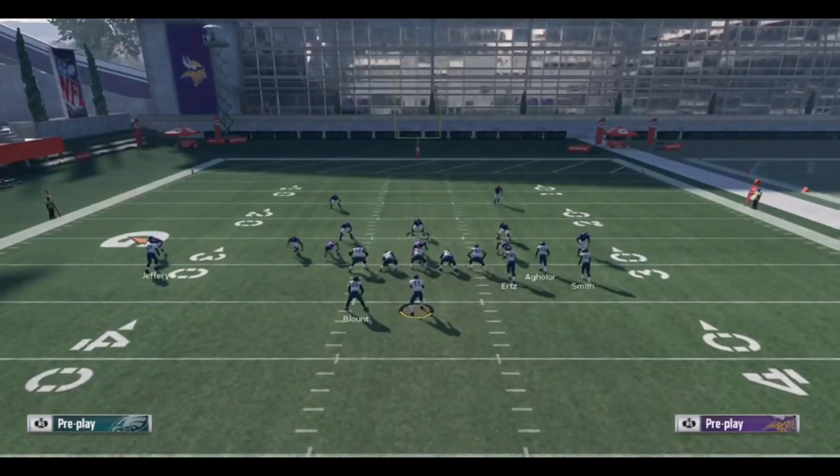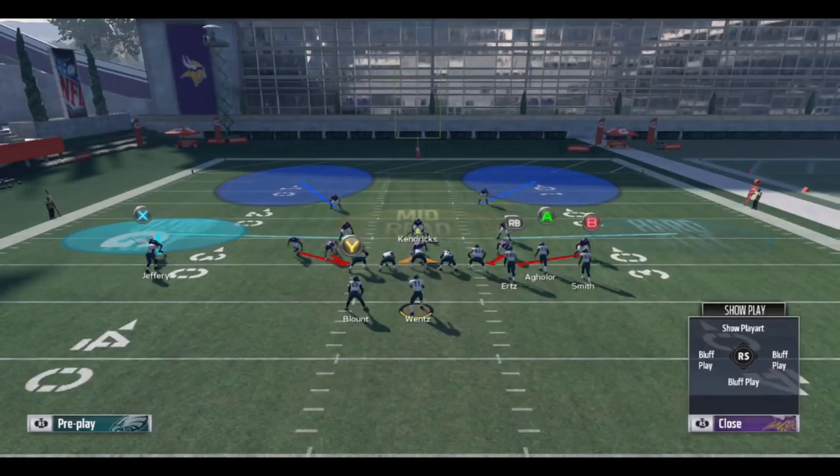I think this defense stacks up very well against gun bunch because you can go hard flat, cloud flat. Since it's a cover two shell, on the left side you can have your outside corner in a cloud flat and that outside linebacker in a hard flat. On the right side you can go hard flat or cloud flat — personal preference. Then you use the middle linebacker to take away the corner route or the flat route, which is a good counter to the corner strike, the staple play out of gun bunch.